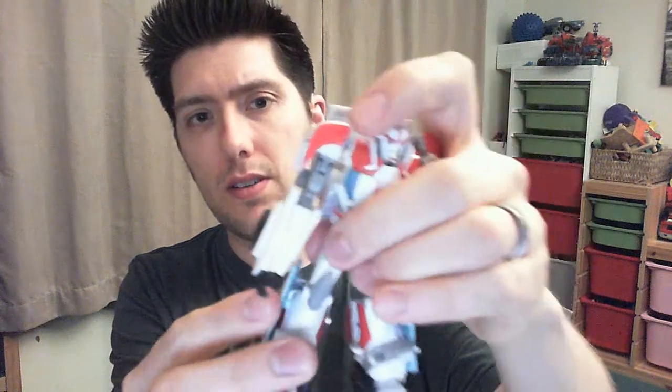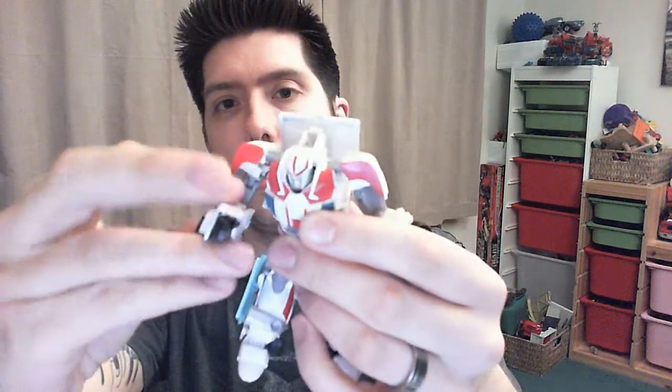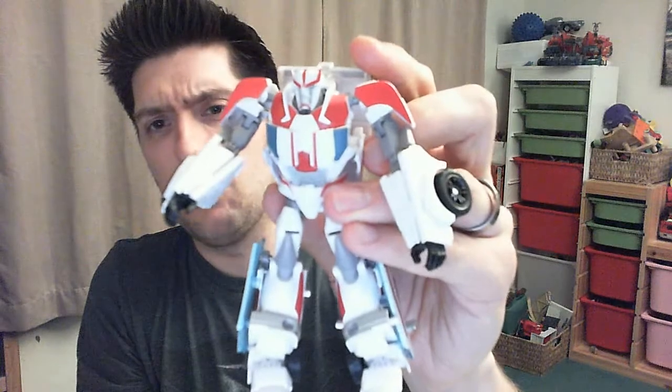There's some major articulation going on here too: ball joints, thigh swivels, knee bends, ankle swivels — that's kind of part of the transformation though. He also has quite a nice waist swivel. He's got a lovely ball joint at his shoulders, nice bicep swivel, elbow bend, and he also bends at the wrist too. His head's also on a ball joint, but because it pops up you don't get a huge amount of motion out of it.